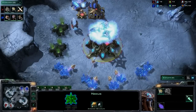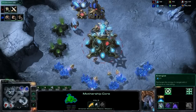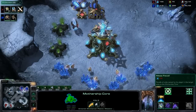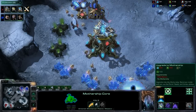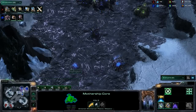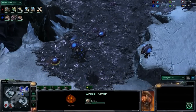It's the mothership core — a brand new structure-slash-unit attached to the Nexus. It has a variety of abilities: Teleport allows it to move to another Nexus; Energize for 25 energy can re-max the energy on another unit; Purify powers it up and lets it gain a powerful attack, effectively turning it into something like a cannon; Mass Recall recalls all units owned by the player back to that Nexus; and of course it can upgrade into the mothership itself. That mothership core is pivotal since you can use it to re-energize Sentries in the early game, helping hold off early all-ins.